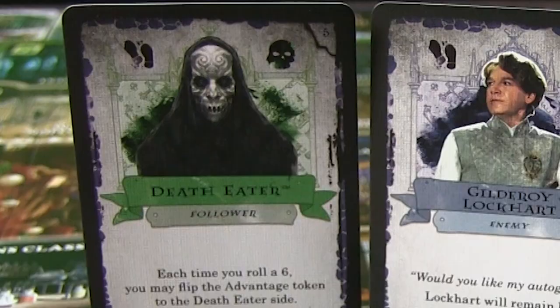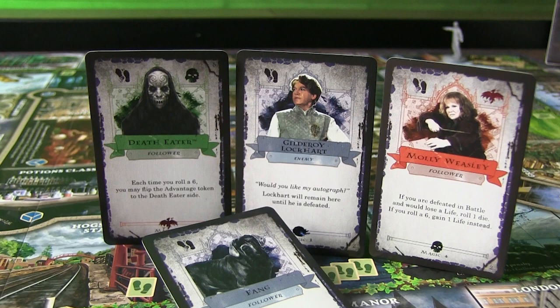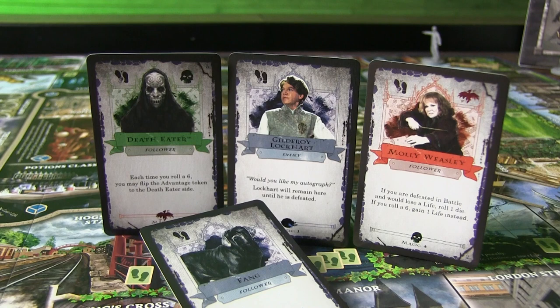It's important to note that you cannot battle players of the same alignment — they're on your side, after all. You can also collect enemy cards as trophies, which is fantastic, because for every five points of magic, you're going to get one point added to your stats. You turn those cards in. It's an interesting — kind of dark, actually — aspect, as you collect trophies of your enemies to increase your stats in might or magic.